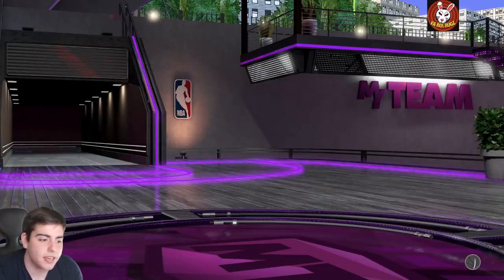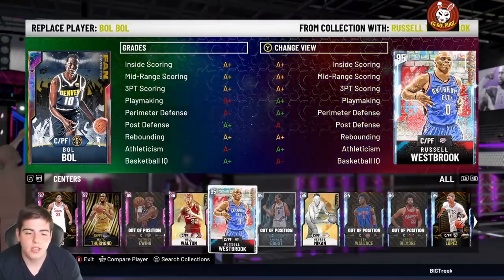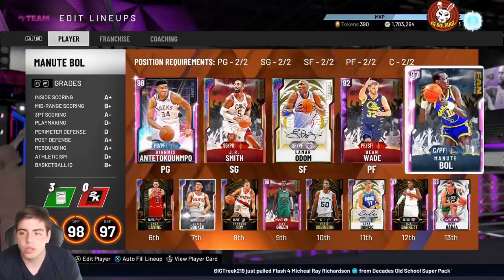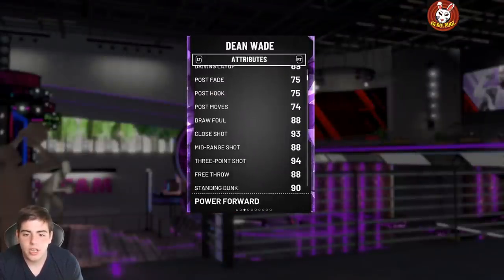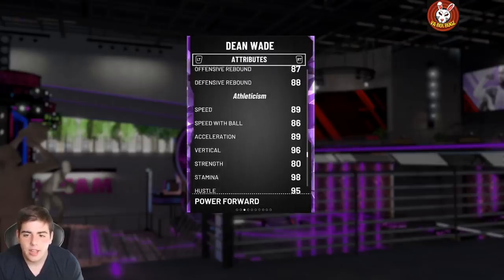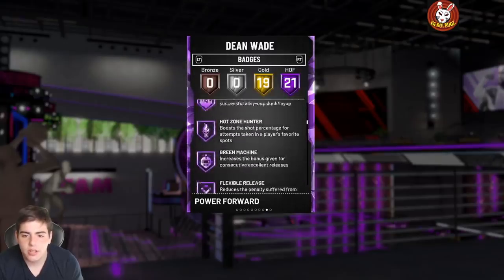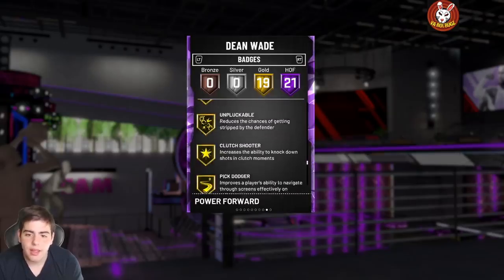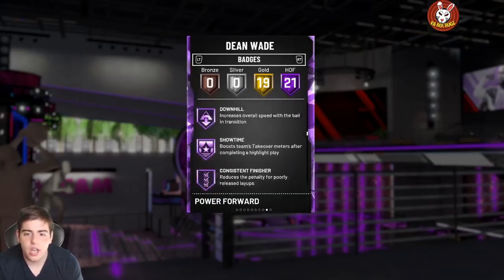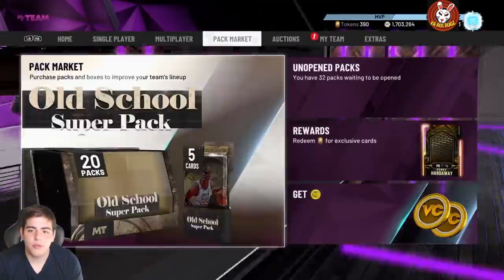Let's get into the gameplay — adding Dean Wade to the lineup. This card is going to be absolutely disgusting. I haven't even touched him yet but I just know Dean Wade is the goat. Stats: 97, 93 — this card is goated. He can shoot, he can dunk, he's got decent speed and great defense. This is like a free galaxy opal in my opinion compared to other free opals they've given us. He's got range extender, quick draw, hall of fame range, hall of fame clamps, and hall of fame quick draw.